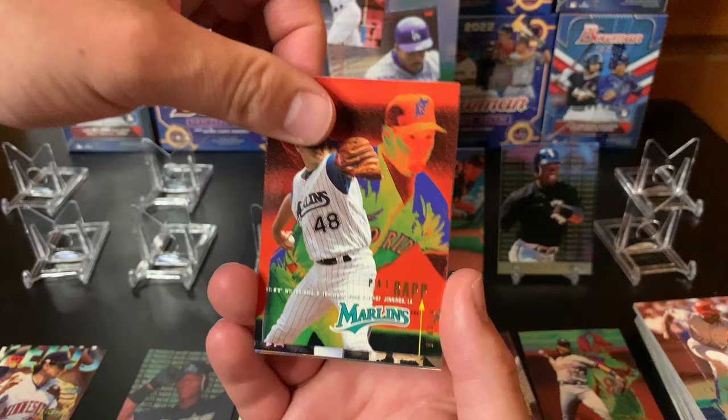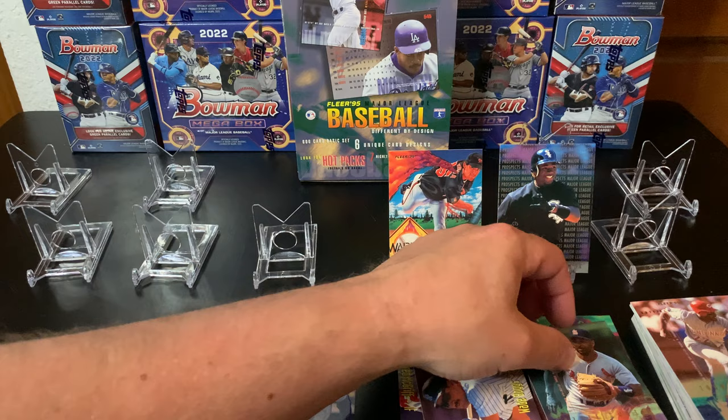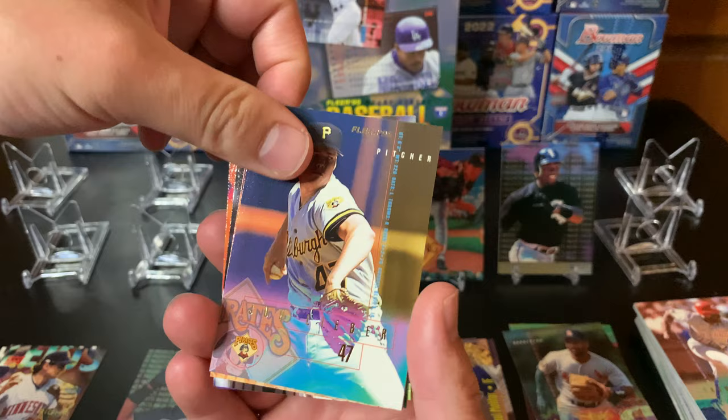No Griffeys yet. A lot of Frank Thomas cards in this set. Hall of famer - Ozzie Smith, yeah the Wizard! Hall of famers right there. And on the back - Jeff Bagwell. That's a good one right there, hall of famer.